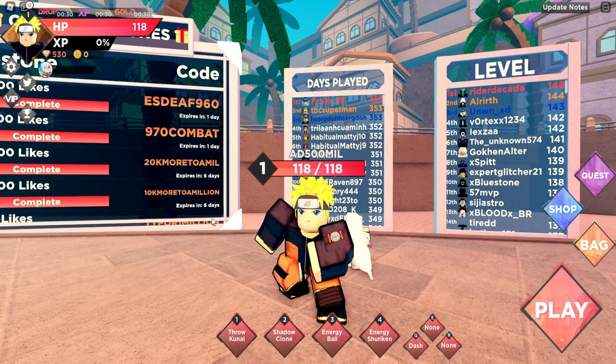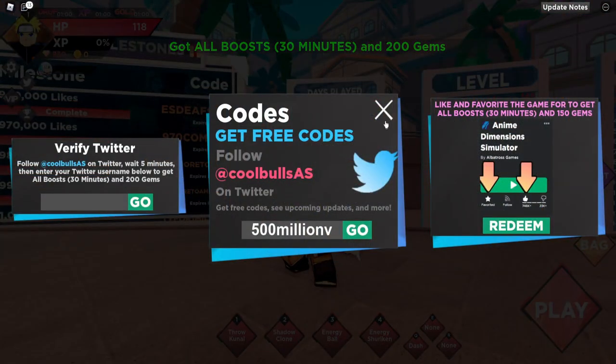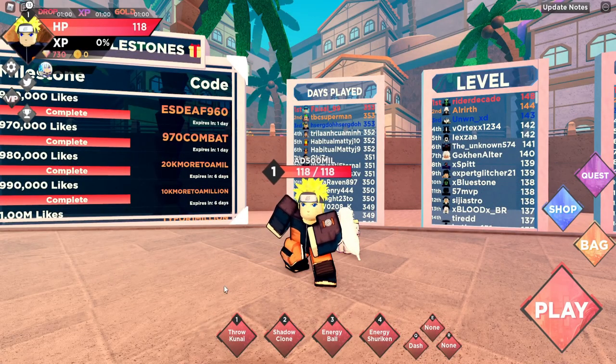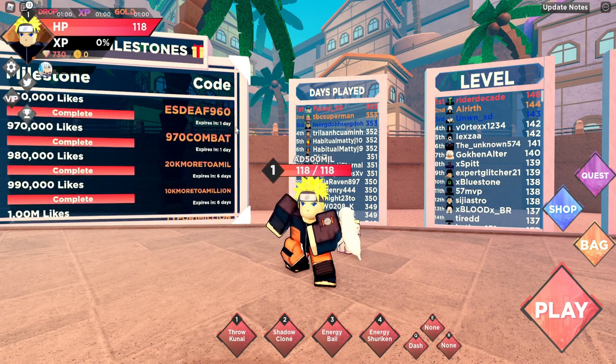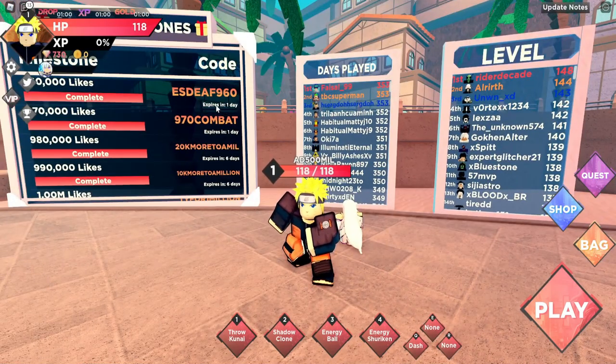If you've watched my 'how to get a lot of gems' video, codes are a really easy way to get a ton of gems. You also get all boosts and 200 gems just by following CoolBools on Twitter — it's free and doesn't take much. But there are a lot of other codes as well.